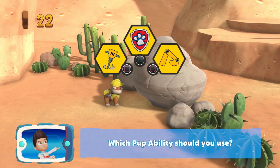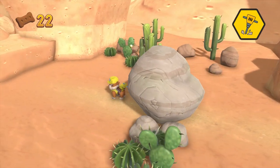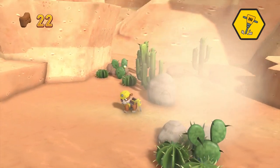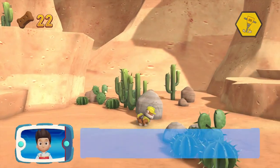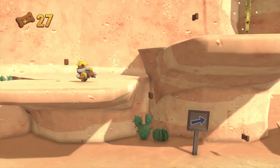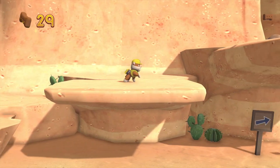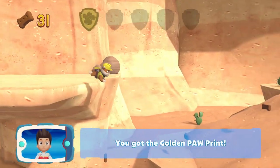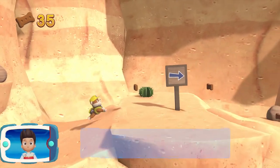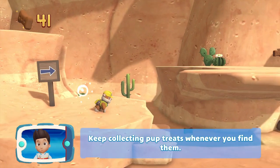Which pupability should you use? You did it! There's a golden paw print close by — one of the golden paw prints that you can find! Keep collecting pup treats whenever you find them!